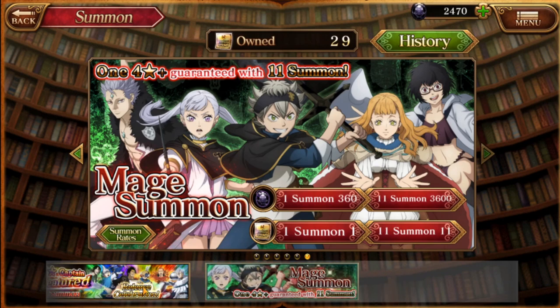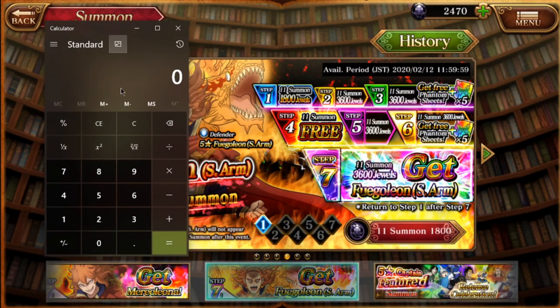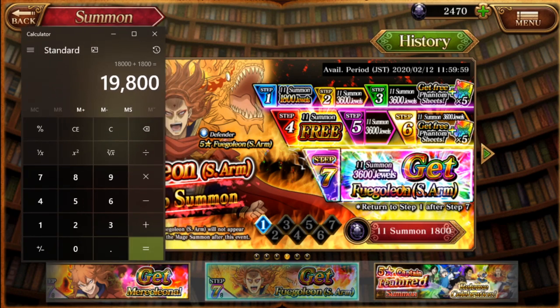You want to do step-ups obviously, but one single costs 360 and one multi costs 3,600. What you want to save for is step-up summons. We've got five 3,600s and one 1,800. So five times 3,600 gives us 18,000, and then we add 1,800 — that's 19,800. This is how much it costs to do one full step-up. That's what you're trying to min-max. You want to save for this special number and go through a whole step. This is how you play the game smart and safe.